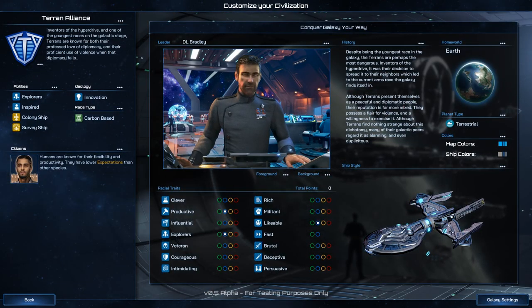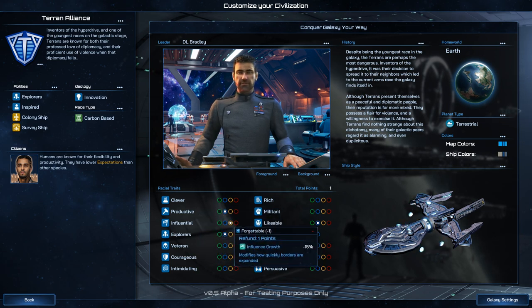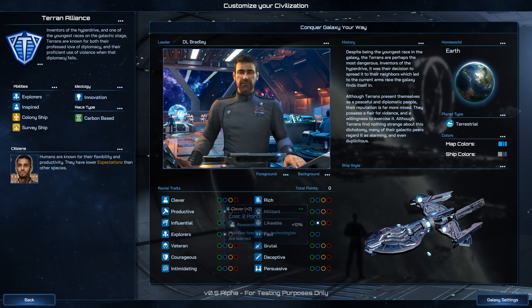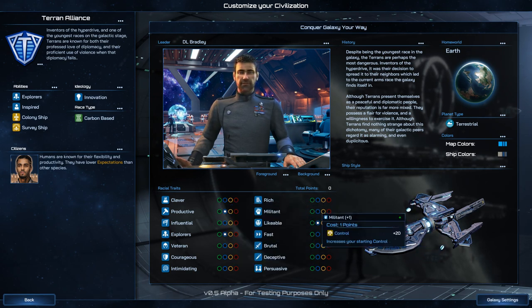You can customize your civilization. I'm seeing a lot of returning things from previous games. You can change stats — like 'Clever' has a base of zero but you can add one or two. Unfortunately, adding to one stat reduces your total points, so if you go Clever plus one you'd have to put minus one on something else like Influential to even out.